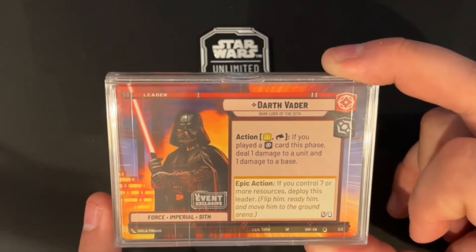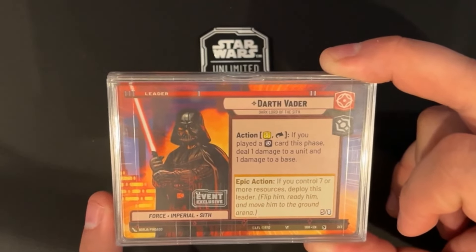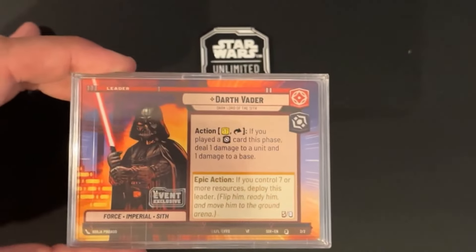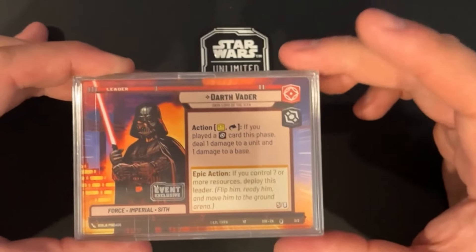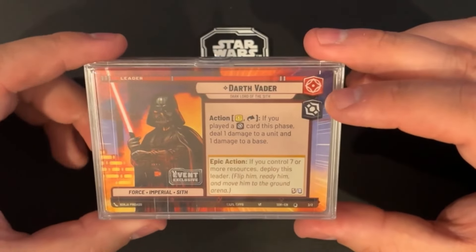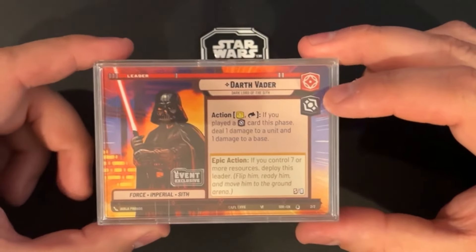This can be good for taking out a Greedo before you play any of your units to make his ability useful, or just picking off shields and things like that. His epic action triggers if you control seven or more resources — you may deploy him.